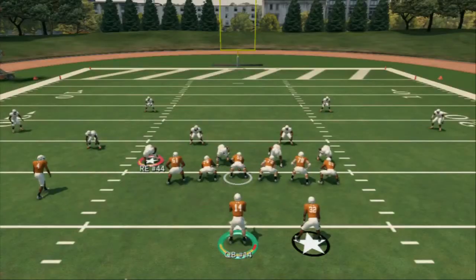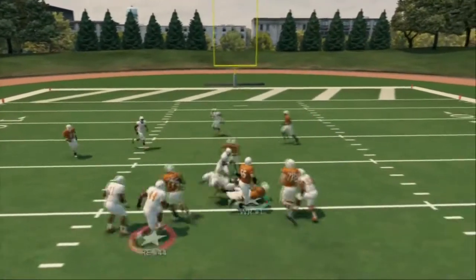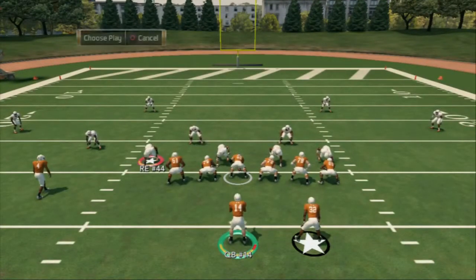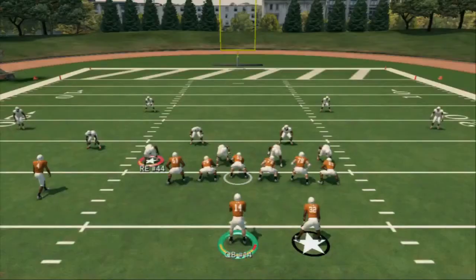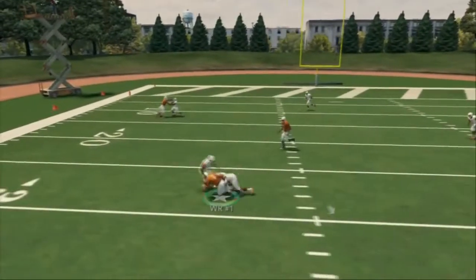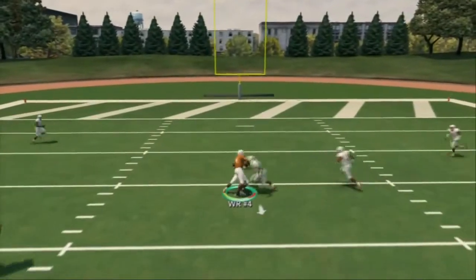The drag is usually going to open up against zone coverage — it's not a great man coverage beating route. But against zone, like in cover three, you throw the drag and see all the space that clears out. We essentially have a shallow cross concept over the middle of the field. Against man, the in routes will be beating man coverage. So we have four man-beating routes and a couple zone-beating routes in this one play.